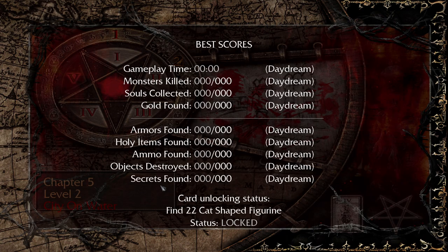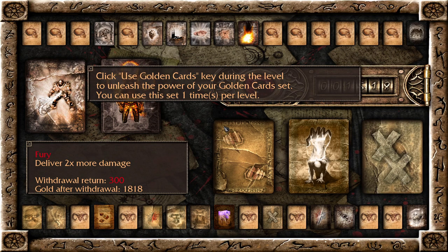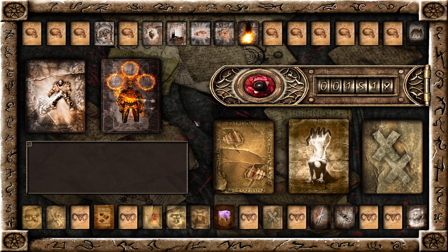Our challenge in this one is to find 22 cat-shaped figurines — that's a new one. All the rest of them have kind of been just your typical kill-all-monsters or find-every-secret stuff, but there's been a few that are unique, and this one is definitely one of those.